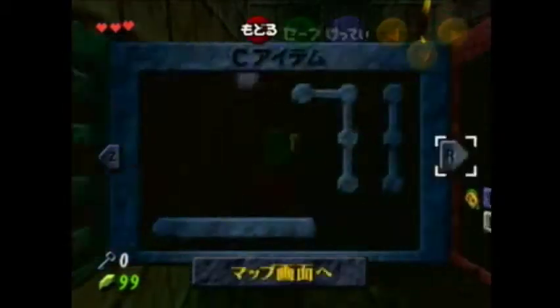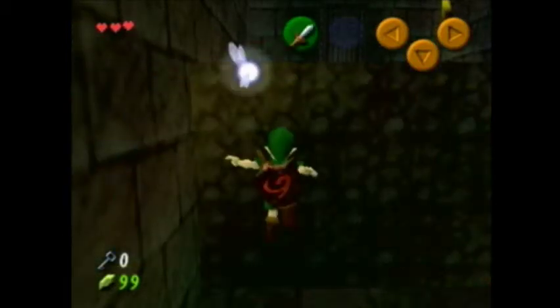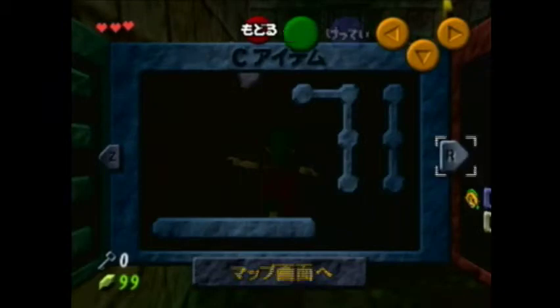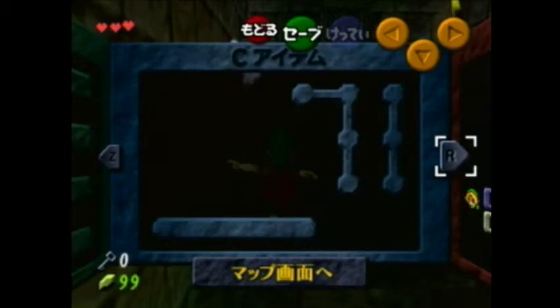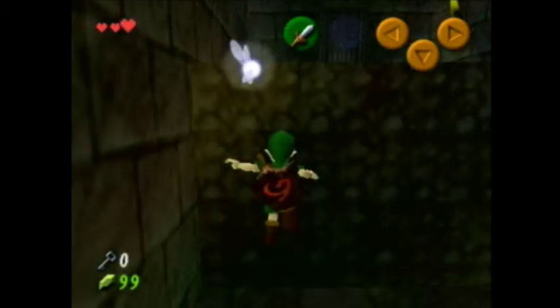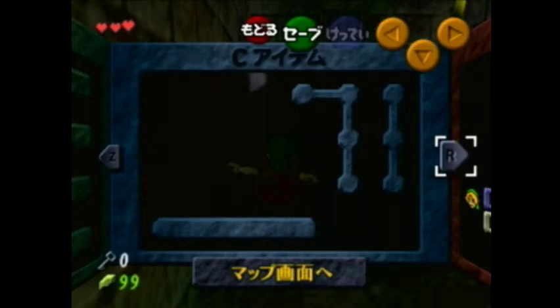On this frame, hold forward on your analog stick and we're gonna regrab the vines and he's gonna hit us through them. Then we swim in out of bounds to Bomb Bag. Now hit down-left on your analog stick when you land and Z-target, swim straight and mash B to swim faster. Then turn towards this room and open the chest.